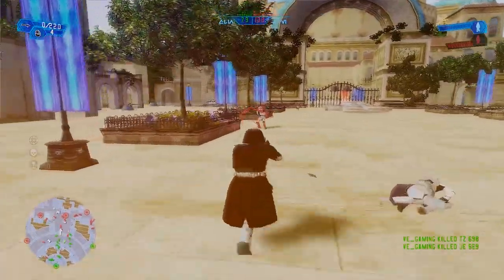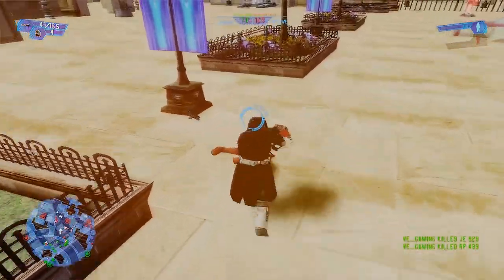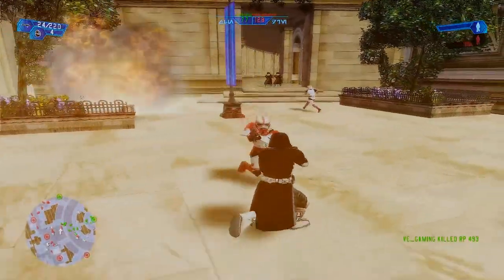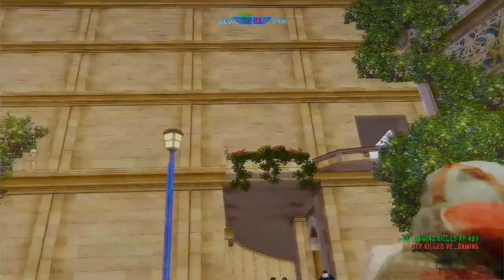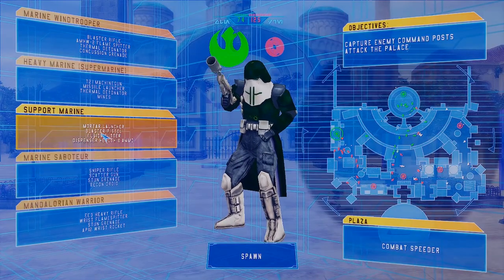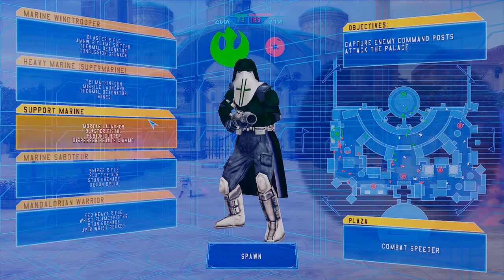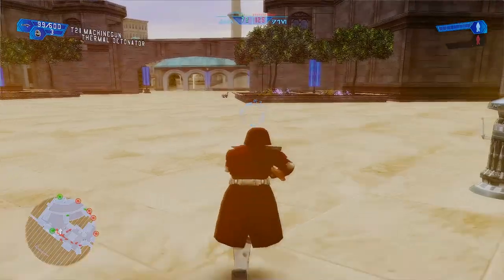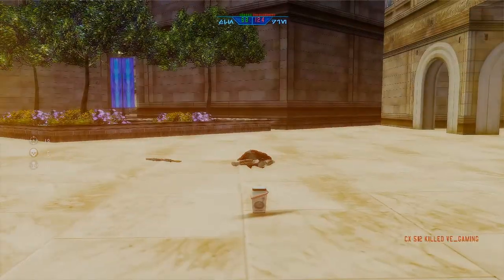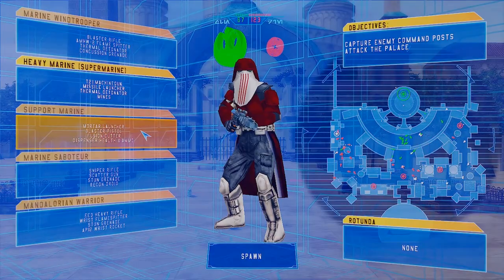Shoot that clone stormtrooper down — they take so many hits! Come on — I'm not even trying right now. One more — support marine has a mortar launcher. Let's see what that's about. Oh, it's actually a machine gun!